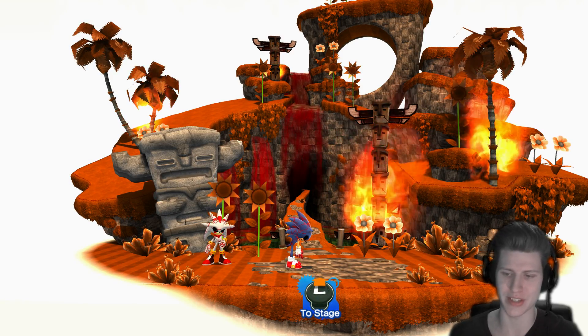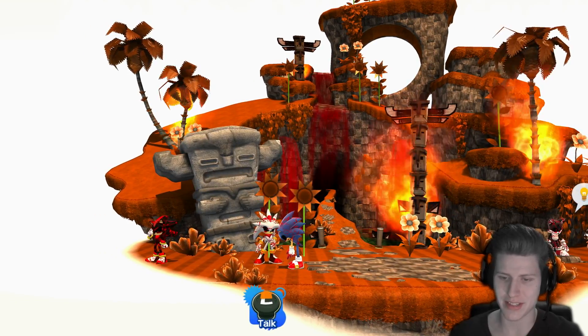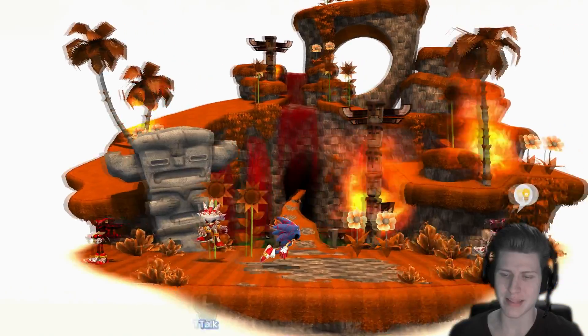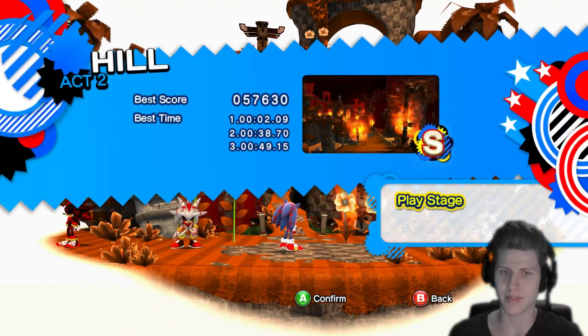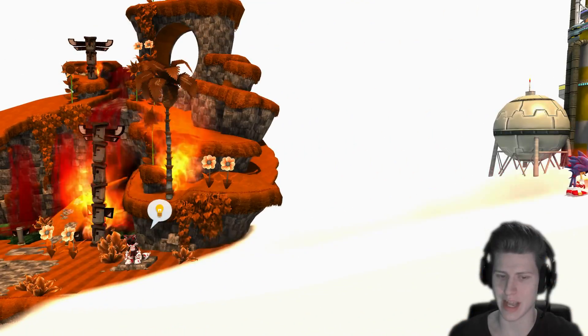Don't worry guys, I'm gonna continue playing the Super Mario Generations mod as well. So as you can see: Silver.exe, Shatter.exe. For all the people that don't know, this mod only includes the Hill Act and these two boss fights. If you go to the left or to the right, there's absolutely nothing.